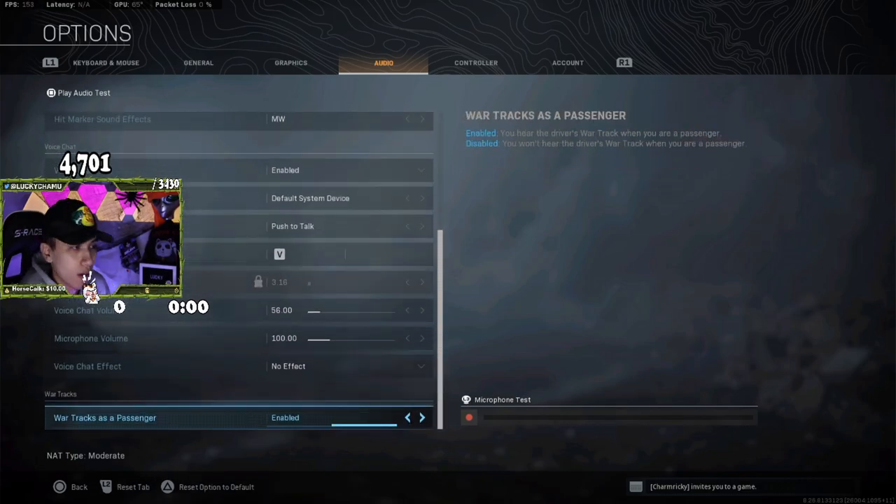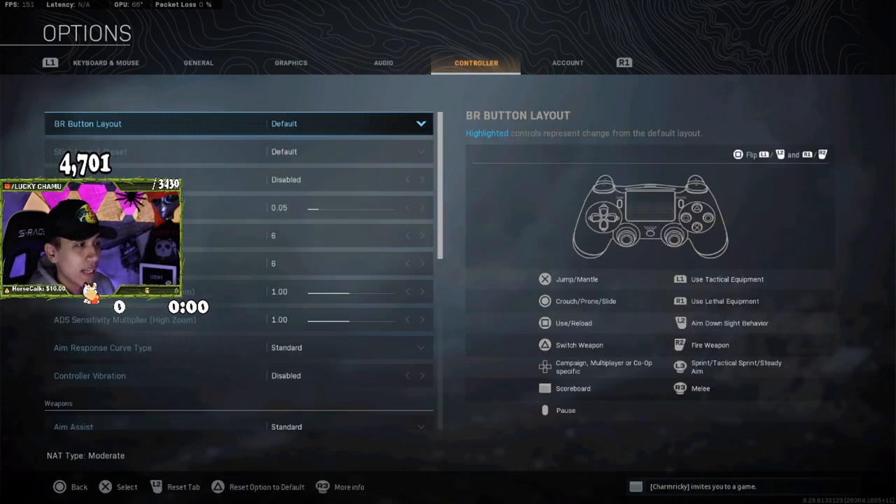Voice chat volume at 56 and microphone volume at 100. Now hopping into controller — the best part. My dead zone is at 0.05, which I've kept since the start of the game. Horizontal and vertical sensitivity at 6.6. A lot of people ask why I don't go higher for faster movement — yes, you'll move faster, but can you still hit the same shots? In Warzone it's about being in the right position, knowing where to look, and centering. Centering is the most important part. If you have your centering down, you don't really need quick left and right turns. ADS set at one, response curve on standard — that's just how I've felt comfortable since the start of the game.